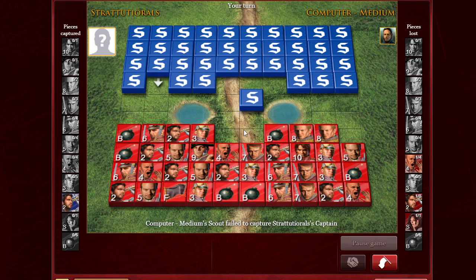The spy can capture the ten, but only if the spy attacks the ten first. If the ten attacks the spy, the ten doesn't go away. You usually want to keep your spy with strong pieces and not on the front rows — maybe with an eight or a nine. An eight is called a colonel, and a nine is called a general.